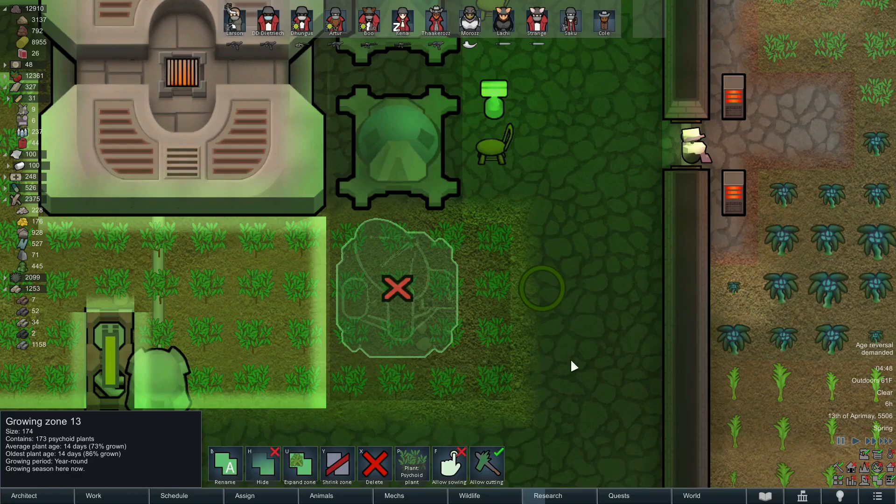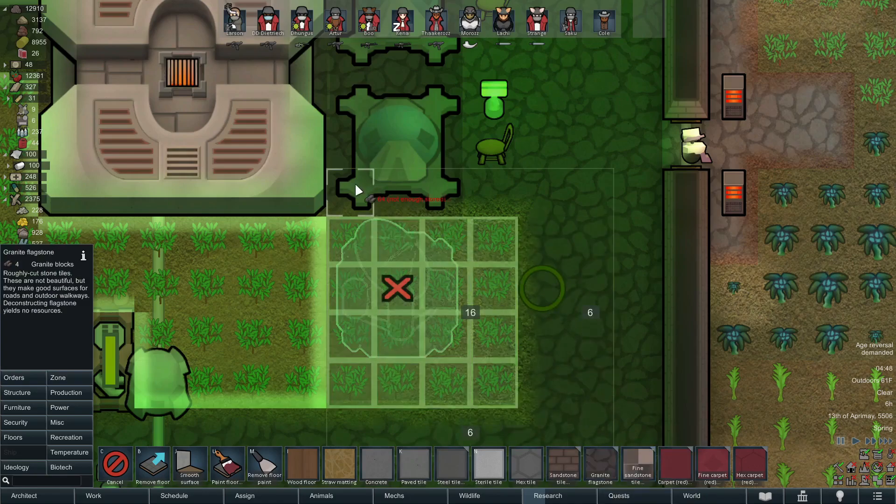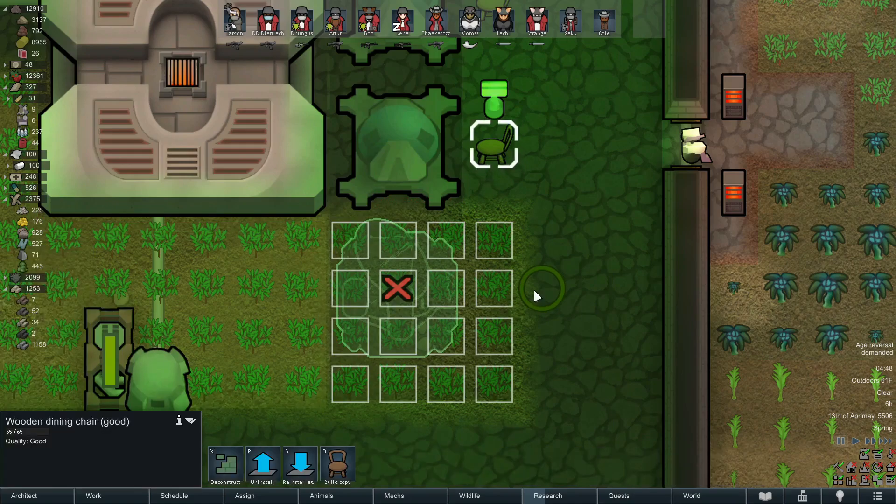We're going to shrink that down. I'll probably re-floor this area here — is that marble? No, must be granite. Yep, granite. We'll put that there. We'll give him a chair too.